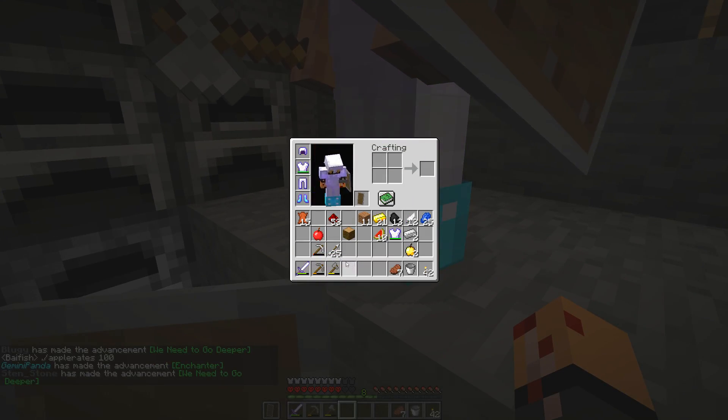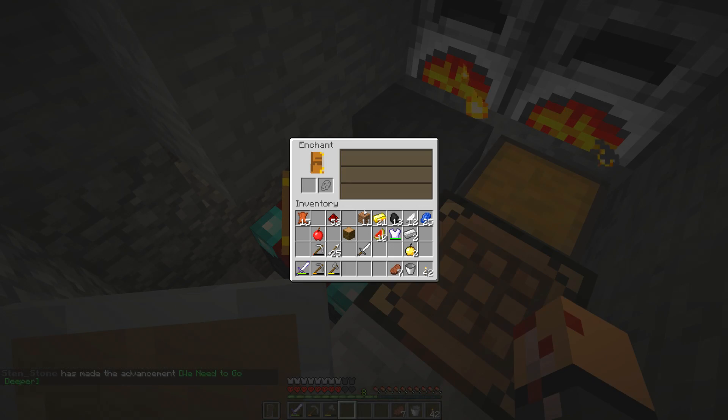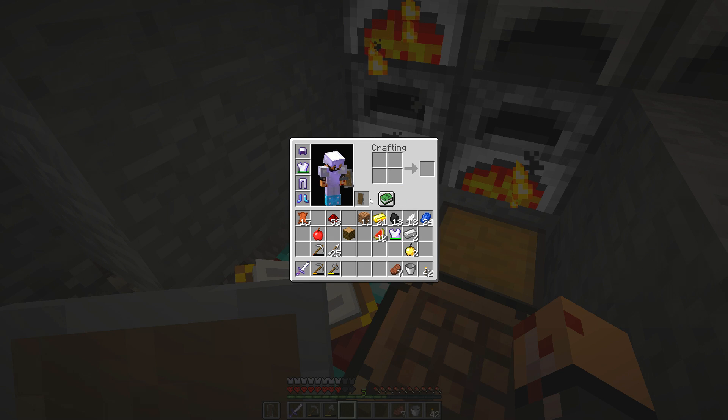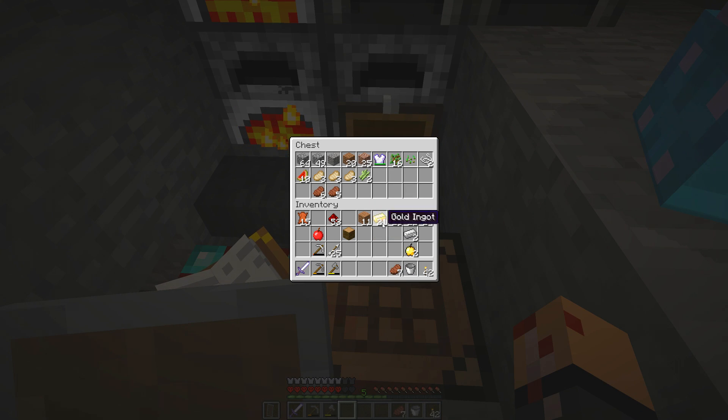What can I enchant? I guess I can enchant another iron sword and easily make sharpness two. Sharpness one — there it is. And now we can use this beautiful anvil. Sharpness two iron sword — wonderful. That emanates double the magic.